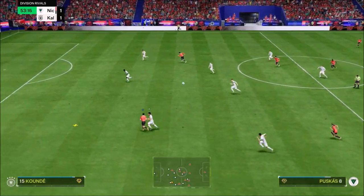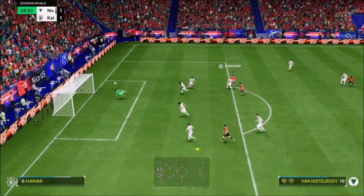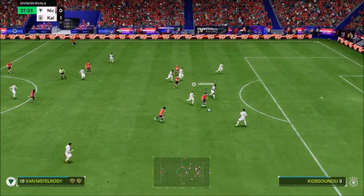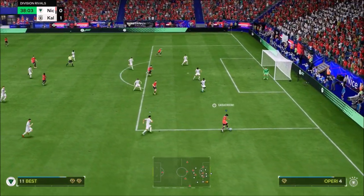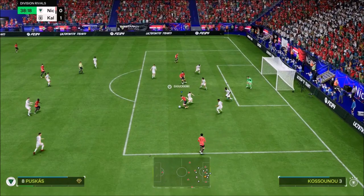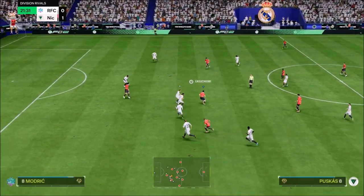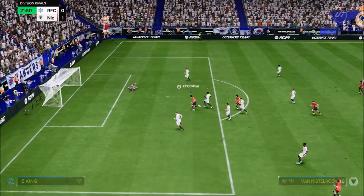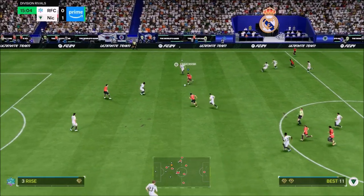I really like this card, honestly. His work rates, his passing, his pace, his dribbling — his agility and balance and his dribbling were a bit of an issue. He's got a huge body type to him, I can't really disguise that as one of his strengths, because really what this card is all about is he's a poacher — he's the guy who's going to get that ball to the back of the net. I thought he did that really well. I do think he's one of the best icon strikers for his price I've used.